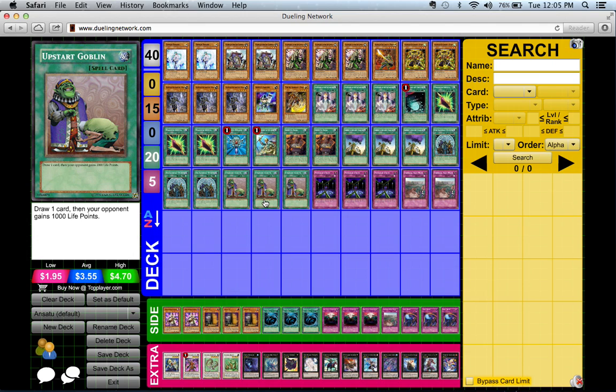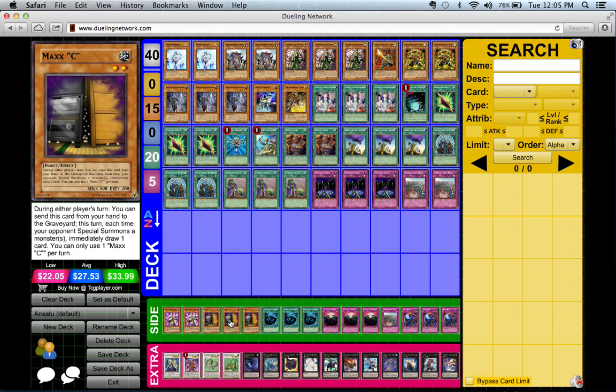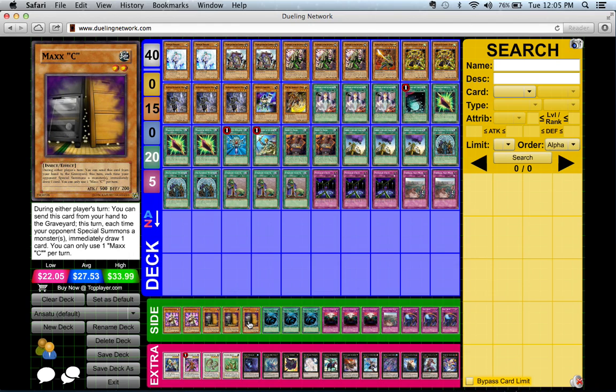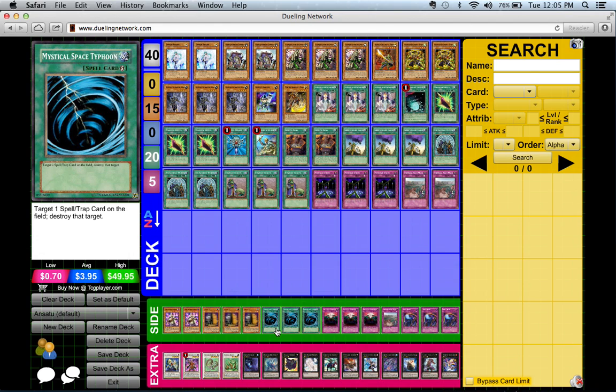With Upstart Goblin you can always draw a card, whereas Maxx 'C' is iffy unless they special summon. So three Maxx 'C' just in case the other deck is faster than yours, and three Mystical Space Typhoon just in case...